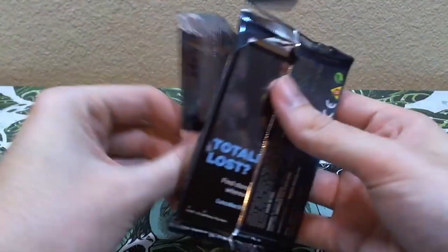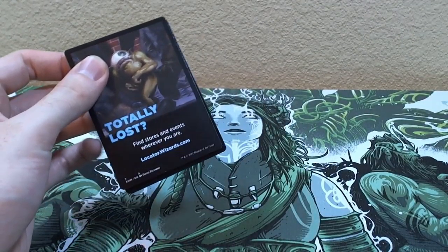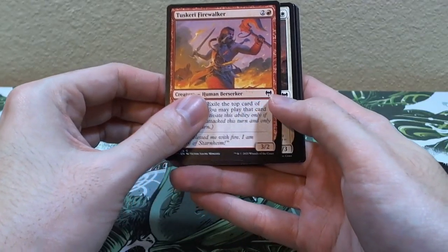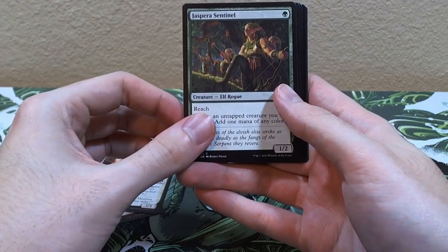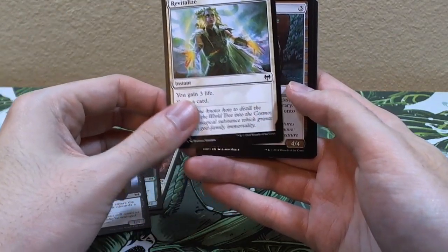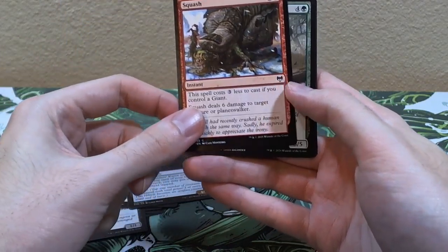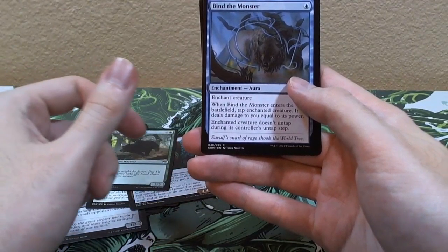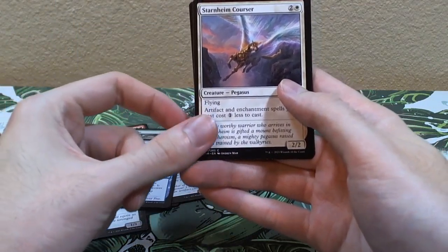I got rid of the piles — I want you guys to be able to see my sexy new playmat that I also got at Desert Sky Games. I saw it sitting on the counter and I was like, can I buy this? The guy's like, you bet you can. Take my money! Pack three: Tersky Firewalker, Axgard Braggart, Jasper Sentinel, Elder Fang Disciple, Revitalize, Raiders' Caravan, Squash — one of my favorite vegetables — Grizzled Outrider.